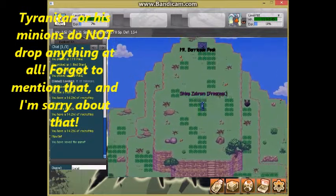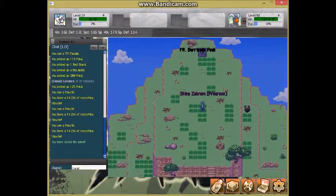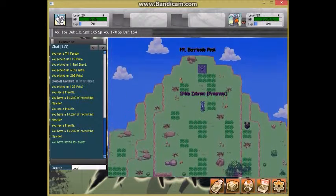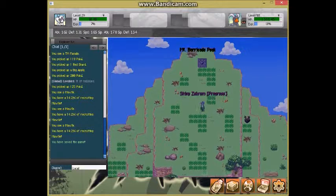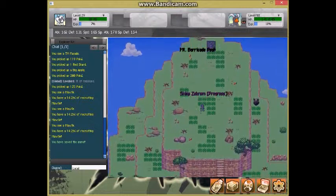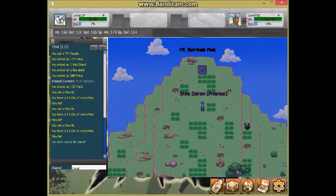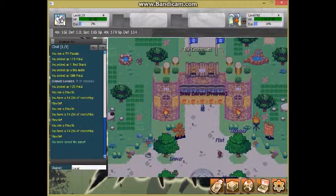That boss can be very tough if you're not prepared because they will beat you to a pulp. If you do not have AoE moves or you let that sandstorm stay up, you're in trouble. I intentionally let Golduck faint to cancel the sandstorm, because the special defensive boost made it much harder. But without the defensive boost, Dark Pulse really destroyed them. And that will actually do it for Mount Barricade!